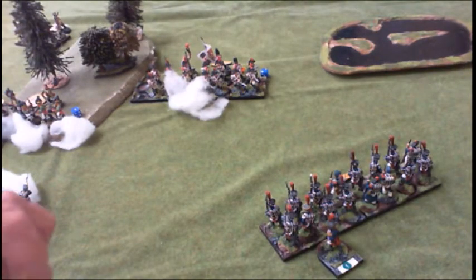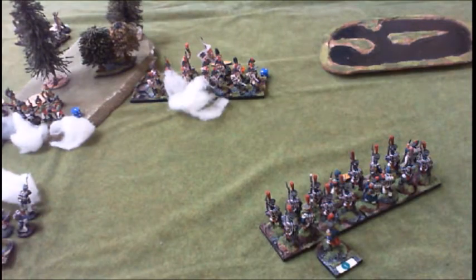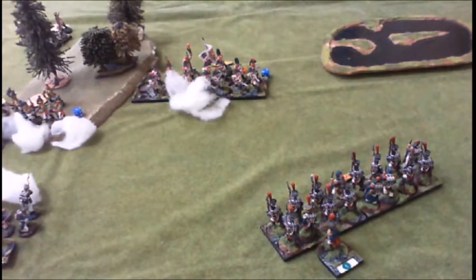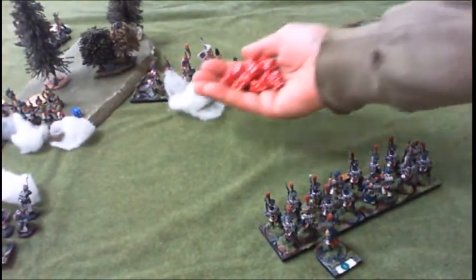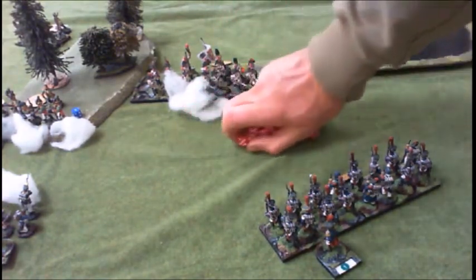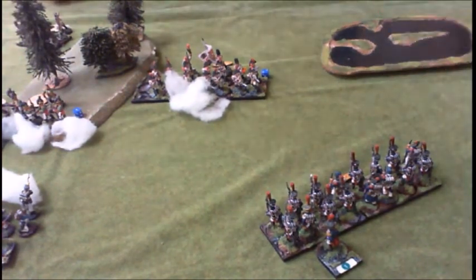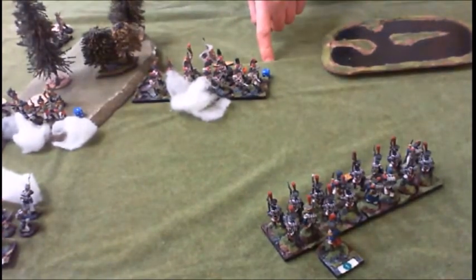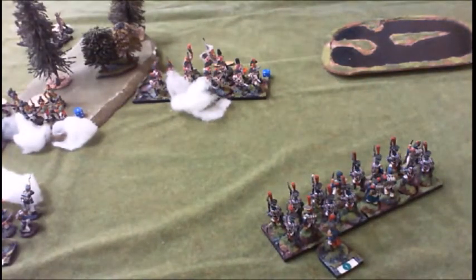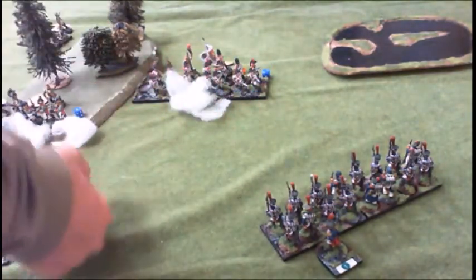Once they get within 12 they're good, but they're also quite wobbly as well. So I've got 16 dice plus himself - 18 dice. It's going to be anything but a one because I've presented. 17 hits on them - you've got to allocate, so it'd be an eight and a nine. The nine is where the big man is, the eight where the others are. Saving on threes for shock, six to kill. That's three dead, five shock.